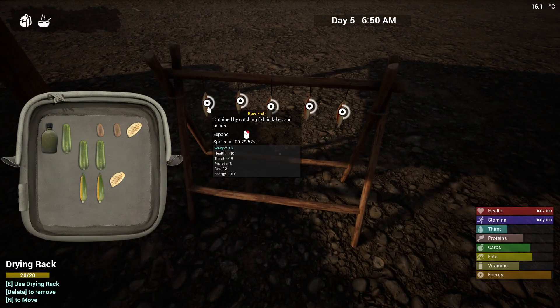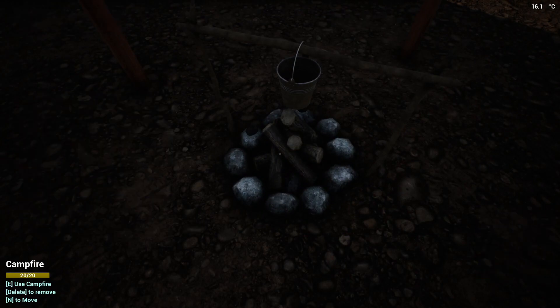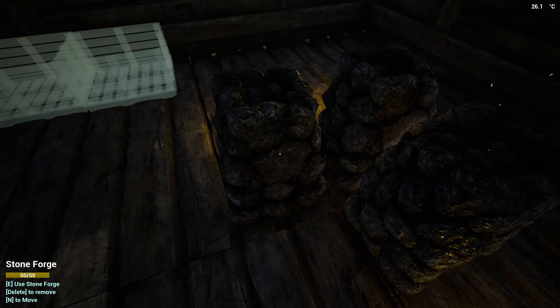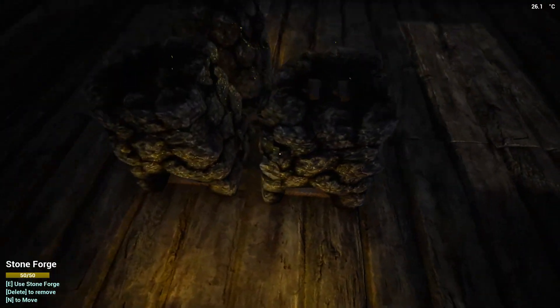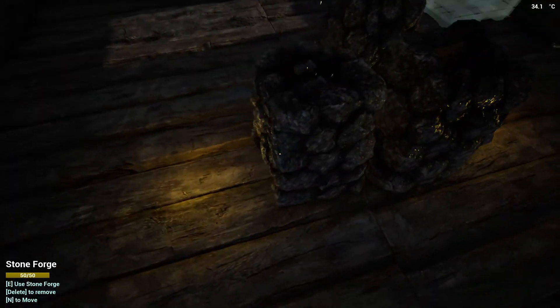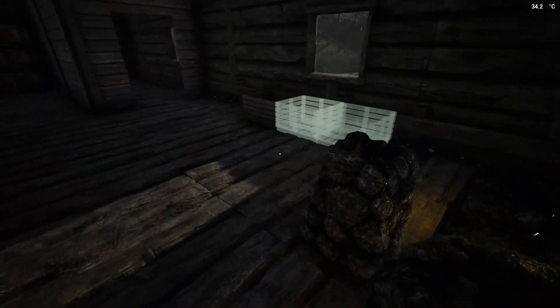We have our drying rack and it is drying some fish right now. There's nothing on the fire — I need to boil some water before we go off. Inside to the right I've moved the stone forges over here. We have three right now and we're going to end up with six — three on each side. We're pulling off fragments right now and we have enough to smelt down into an iron ingot.